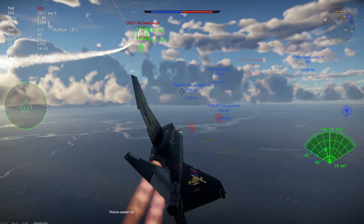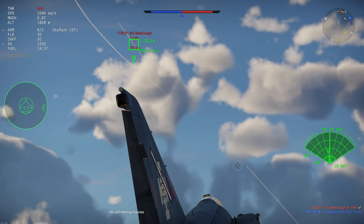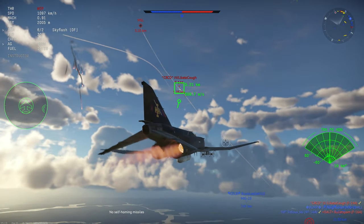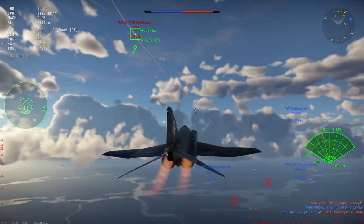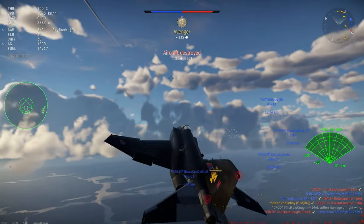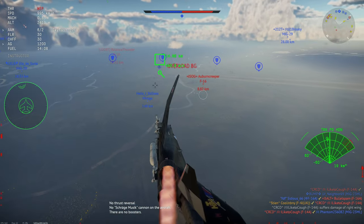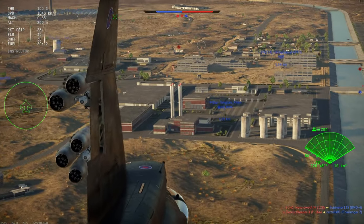You can drop the gun pod if you don't want it, which would leave you without any primary armament but with markedly better performance. In short, with the F4J UK you should stay behind your allies, fire Sky Flashes, then use your good acceleration to get closer to the fray once it's started. This plane lacks the countermeasures, performance, maneuverability, and missiles needed to be one of the first into the hairball and consistently survive.